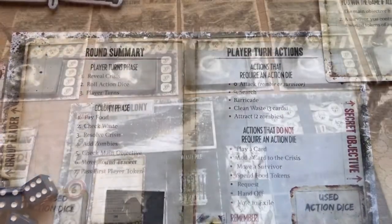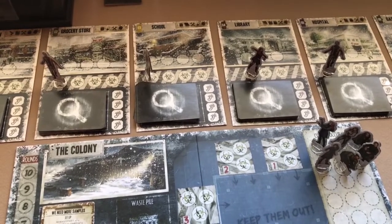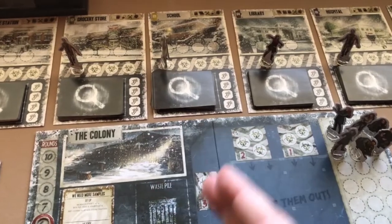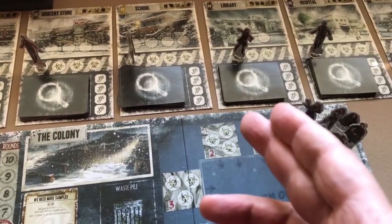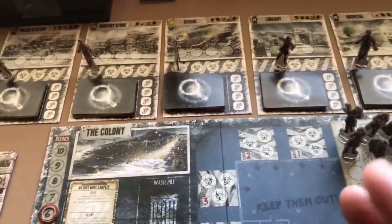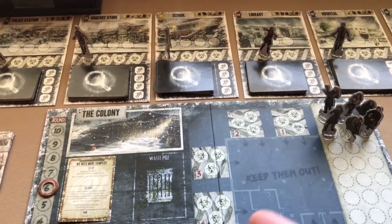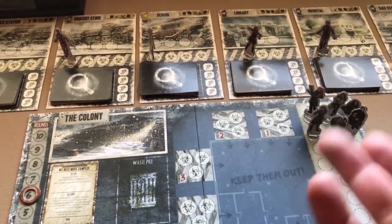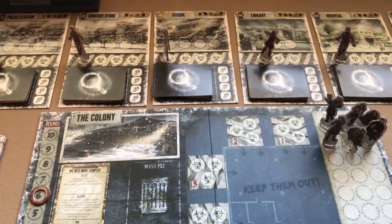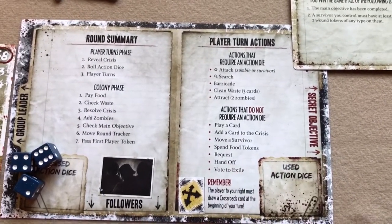The Handoff action lets a player pass an equipped item from one of their survivors to another survivor sharing the same location. The item is unequipped and the receiving survivor must immediately equip it. If the item has a once-per-round ability that was already used, the new holder cannot use it again that same round. Unlike requests, handoffs transfer equipped items rather than hand cards.